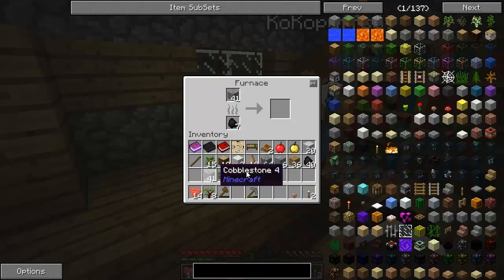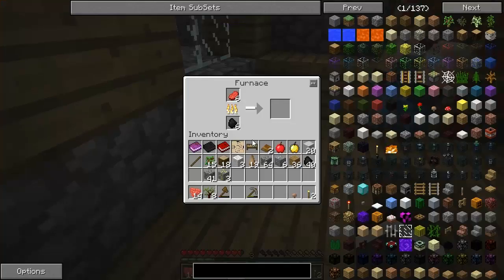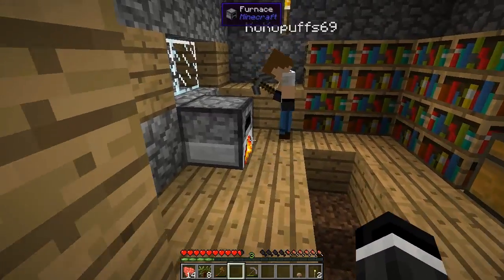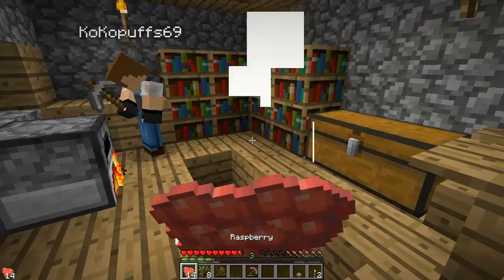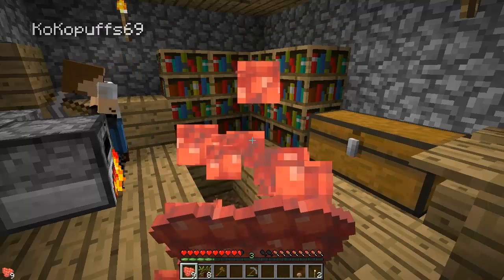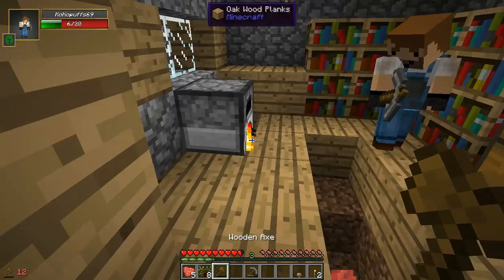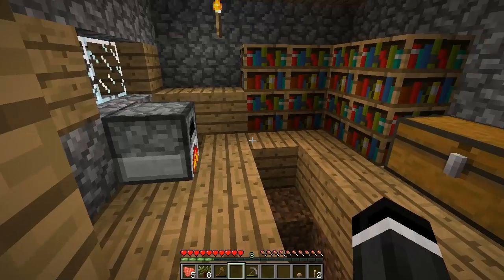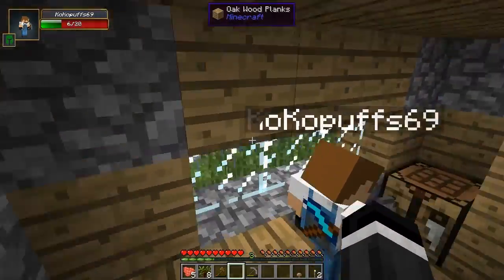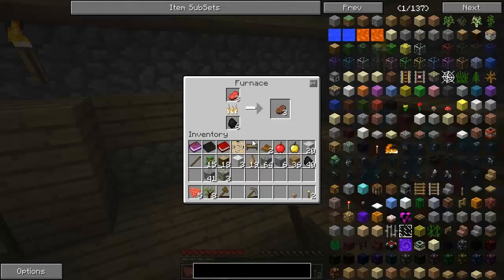Oh holy shit dude, we got like a garbage thing here? Well this is kind of a garbage area, but we don't really have one. I'll make one here. You picked up all the iron ore that I put in the furnace when you replaced it with the bed. Yeah, I didn't realize you put it in there. The iron disappeared and it was on the floor. I'll make another furnace here.